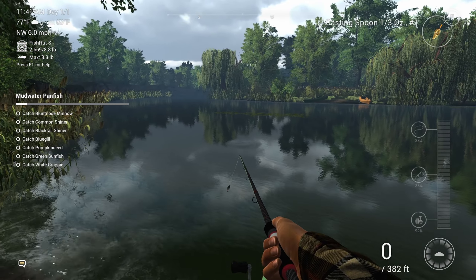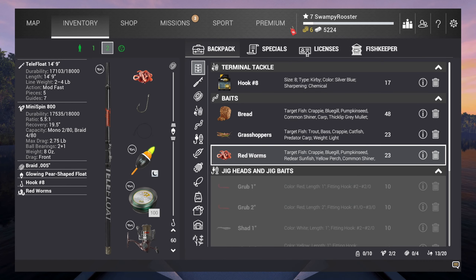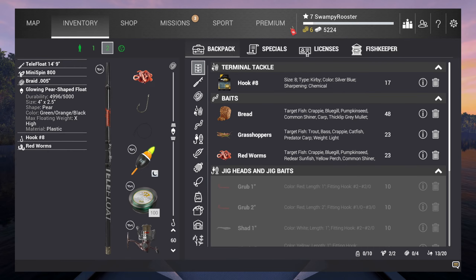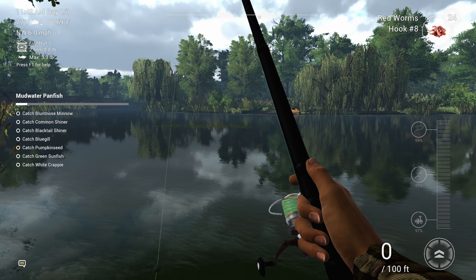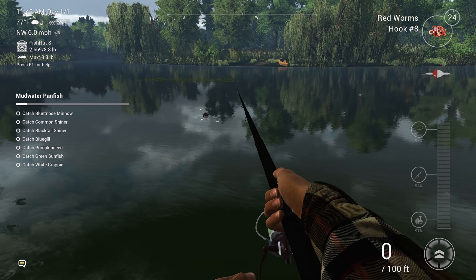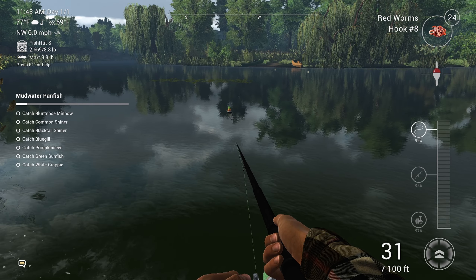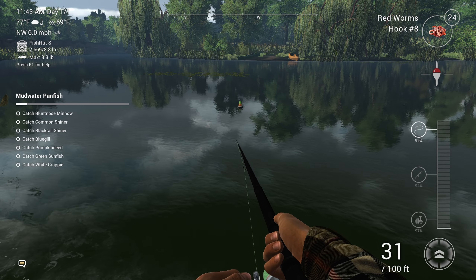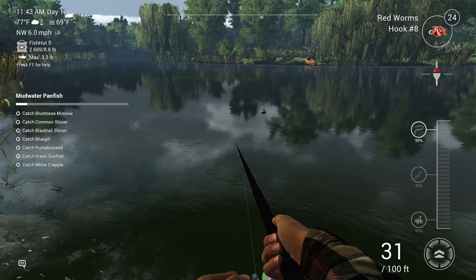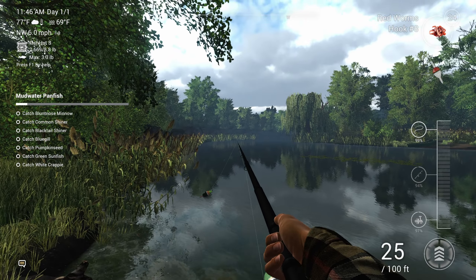Maybe for some of these panfish we need to be using worms. I've got my second pole here with a worm set up with a bobber. I don't really know how to make the line go down lower, but we're gonna figure it out. I want to go — okay, I don't have a choice, it doesn't go up very far at all. Maybe I have to control it when it's in my hands. We've got hooks with red worms — that sounds pretty appetizing. Let's cast along the side, though that's way too shallow.